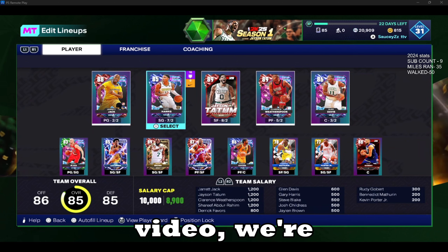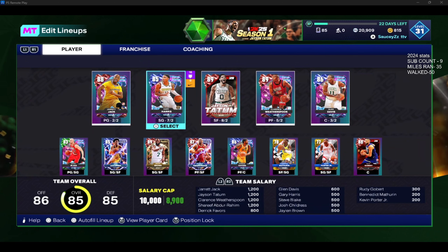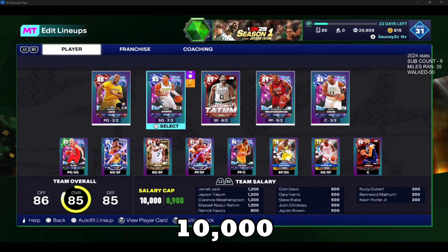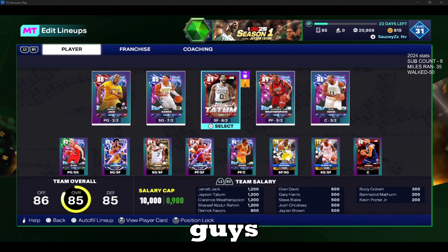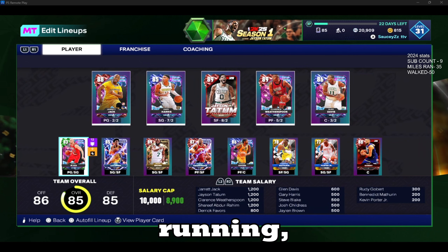Welcome in everybody from YouTube. In today's video we're going to be going over salary cap tips. As you can see my team is under the 10,000 by 1,100. I definitely could have a better team — I could change out one of these two guys and put in Vince Carter or somebody that's an amethyst, or another ruby, but I want the best budget team I can get that is cheap and does the job better than these amethyst and ruby cards a lot of people have been running.